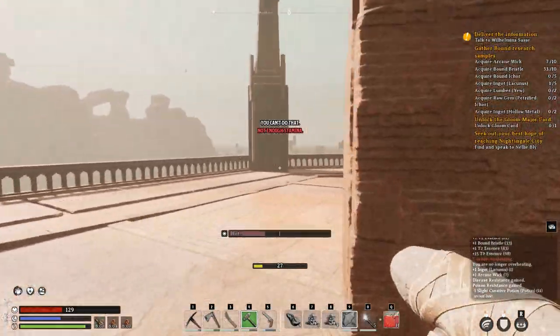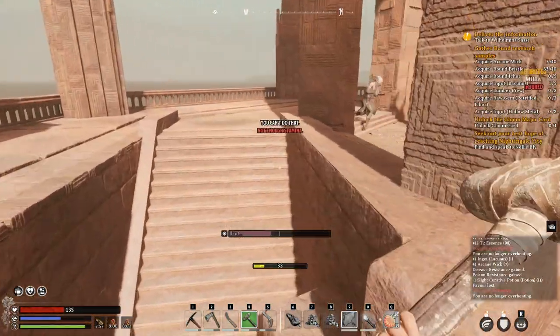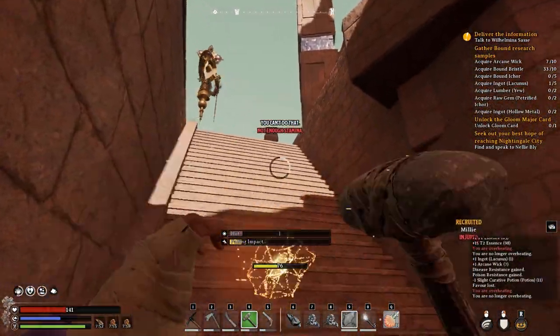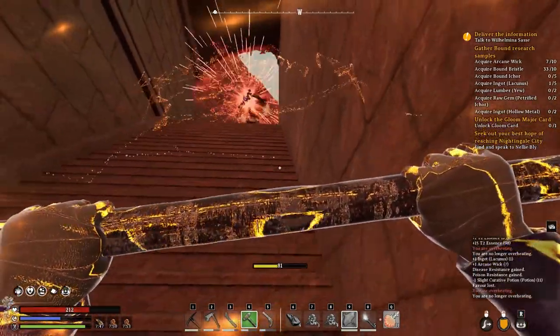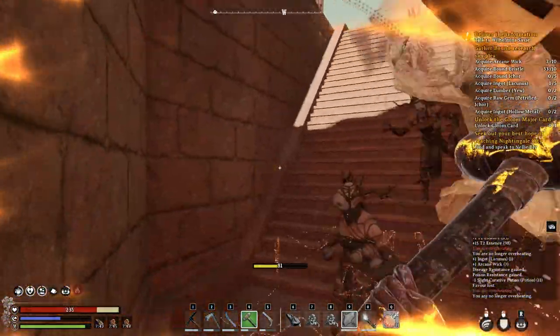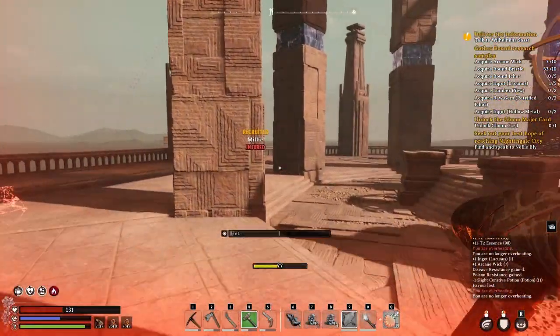I pop a resistance potion. I try to regen. That attack didn't reach me - let me go get Millie, but bad idea, bad idea!